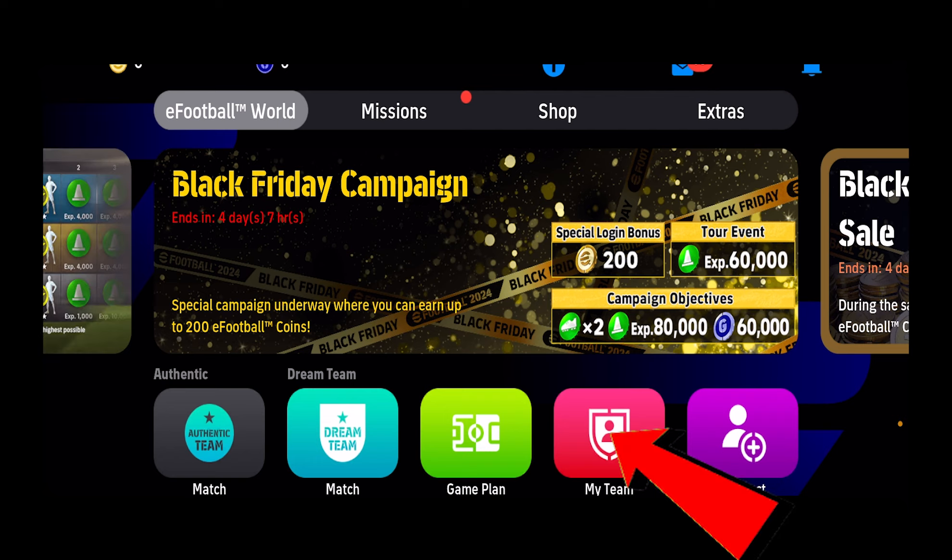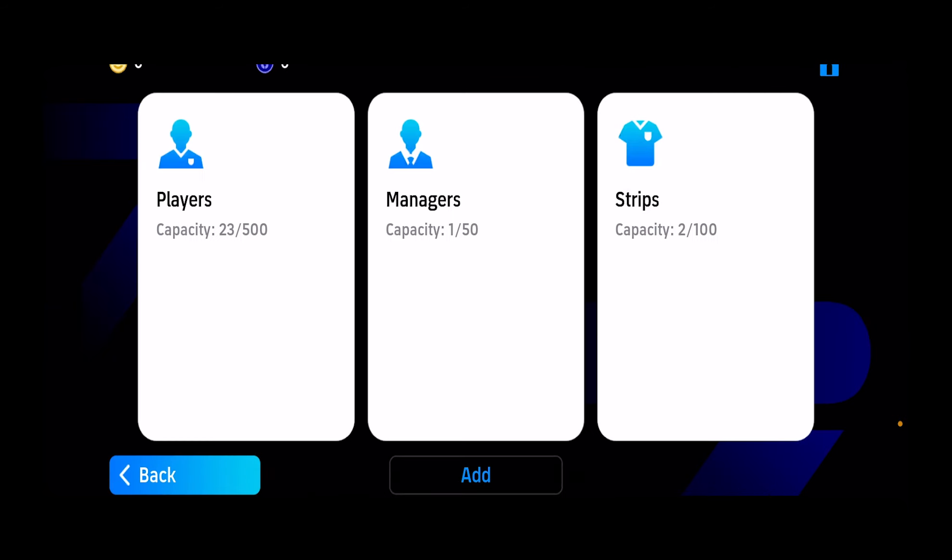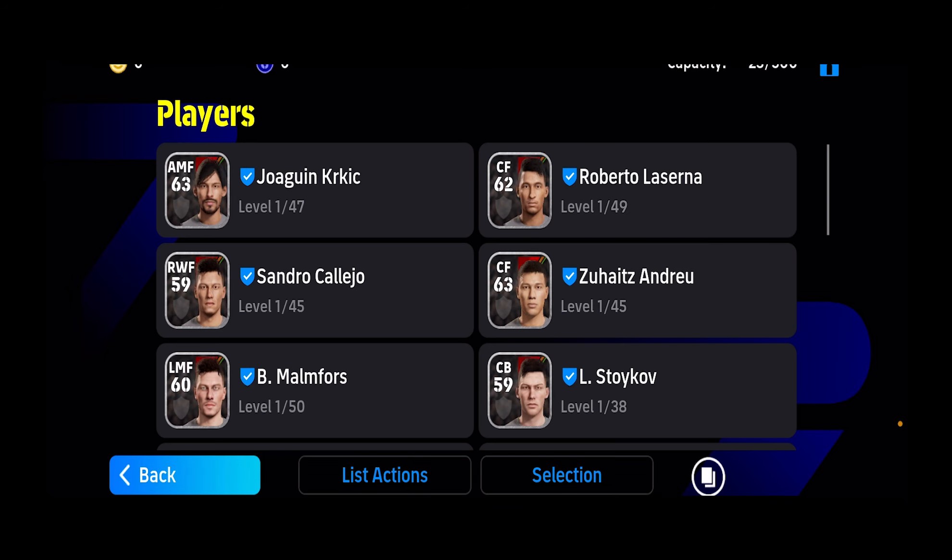For this, you want to click on My Team, which is at the bottom of your screen. Once you're inside My Team, click on where it says Players. And from inside Players, you need to choose the player to whom you want to add new skills.